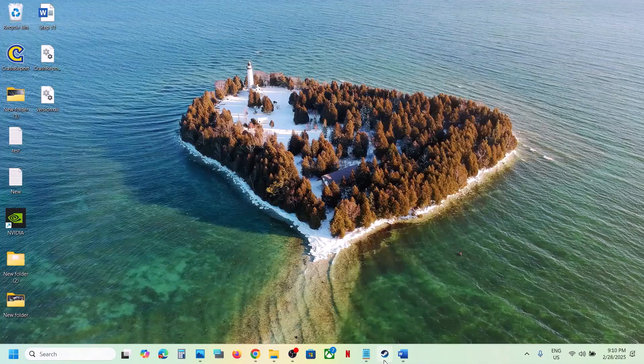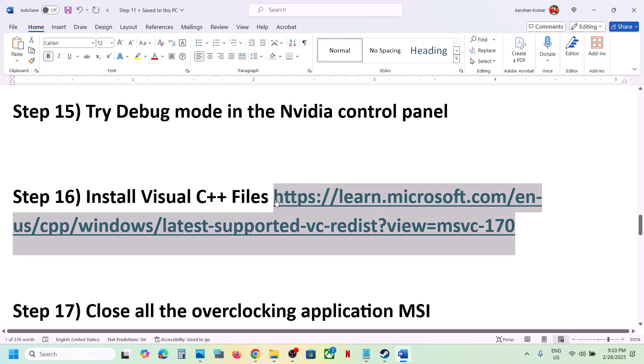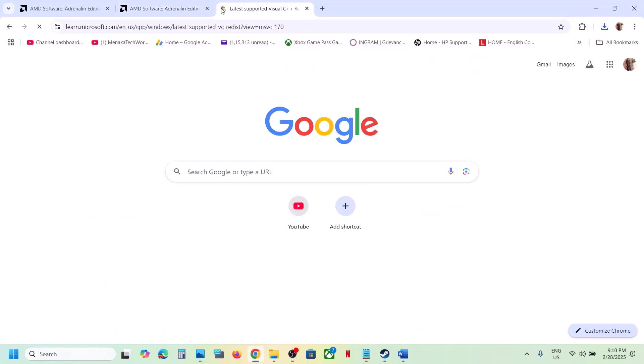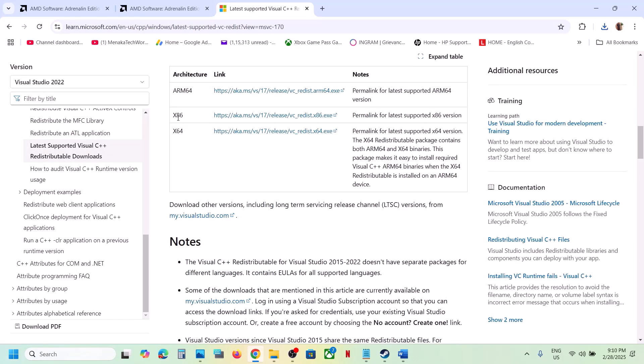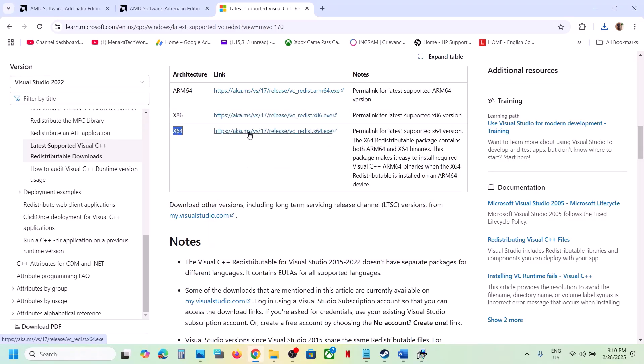The next step is to install the Visual C++ redistributable. Copy the link provided in the video description and open it in a browser — it will take you to the Microsoft website. Download Visual Studio 2015-2022 redistributable for both x86 and x64. Click x86, run the exe file, and if you see a Repair option click Repair; if you see Install click Install. Then download the x64 file as well and run it.